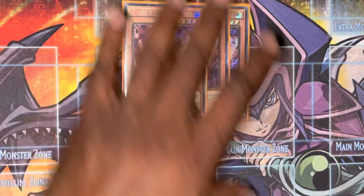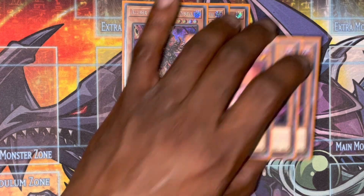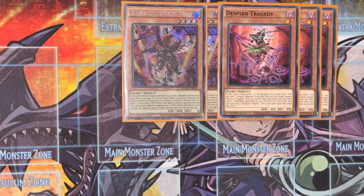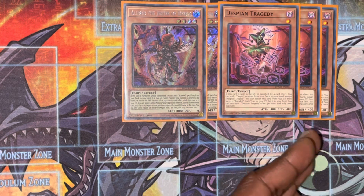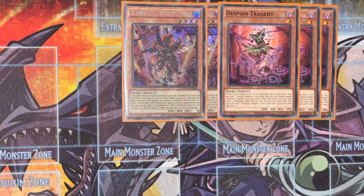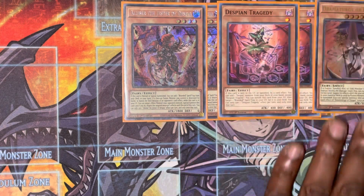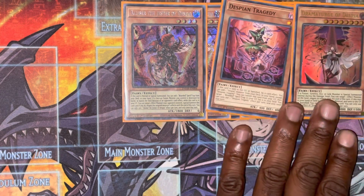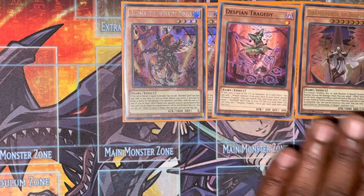First we'll start off with three Alibur — he's literally the best Despia, he's your searcher. Three Tragedy, that's your second best searcher and best Despian card; when he's banished he searches the card which is all super good. We're playing one Dramaturge — he's great too.